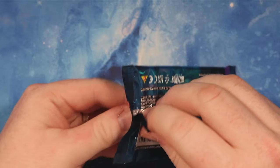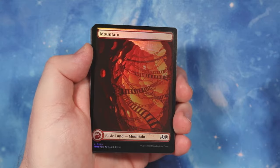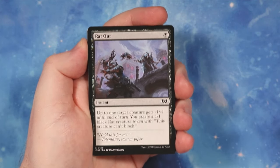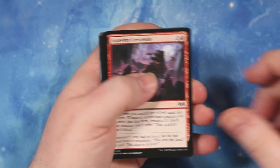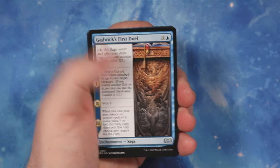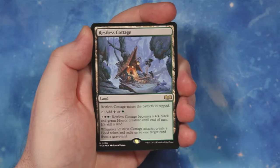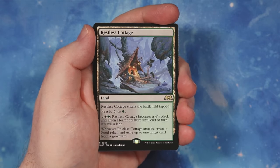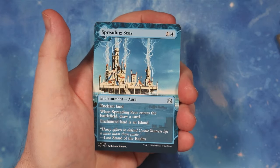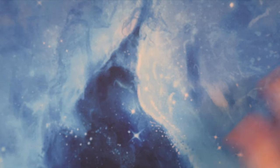I think the most expensive card in the set is Beseech the Queen - the black card, five double black I think it is. We start off with a nice foil mountain, then we have Rat Out, Harris Spearguard, Norwin Crescendo, Back for Seconds, Gadwick's First Jewel. Then we get Court of Embereth - nice first rare commander card - and Restless Cottage, a sweet land. And a Spreading Seas with a lovely full art, and a foil Cut In. Lands are always good.